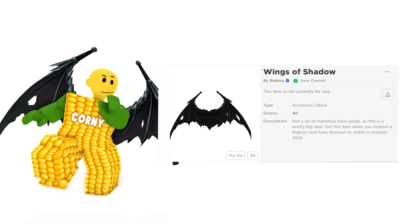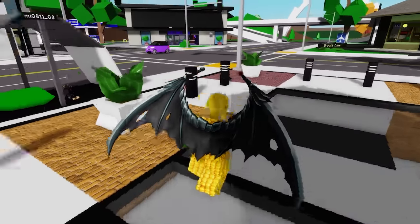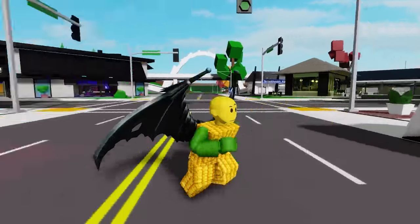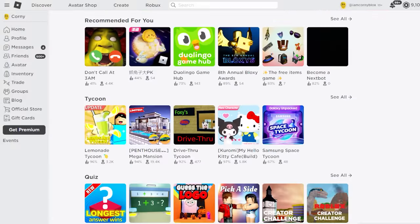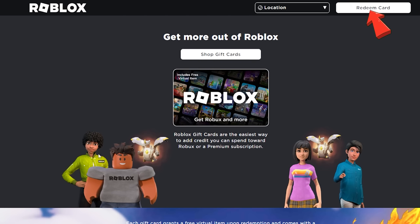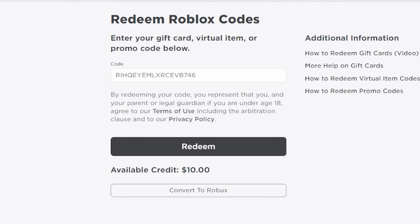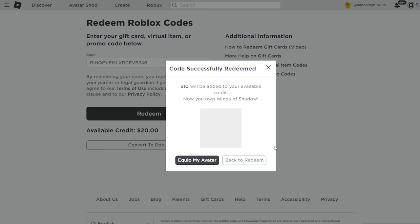The Wings of Shadow are available at Walmart. For this guide I'll pick the wings because I find them the coolest. Once you get your gift card at any of these stores, open your browser app and go to Gift Cards, then click Redeem Cards or type roblox.com/redeem. Add your gift card code — this will only work once — and you'll get the bonus item.